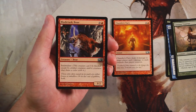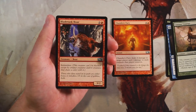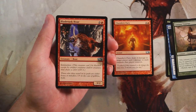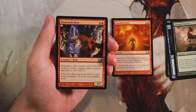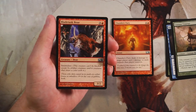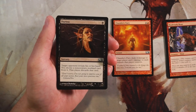Bladetusk Boar is definitely pretty good on turn four. It will die pretty easily with only two toughness — it dies to a lot of burn — but it can't be blocked by a lot of stuff, so ideally it has to be burn or a kill spell that takes this out. I like it. I think I would rather have Chandra's Fury over this, but I definitely like the Fury better.